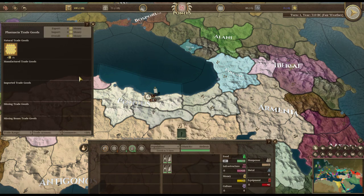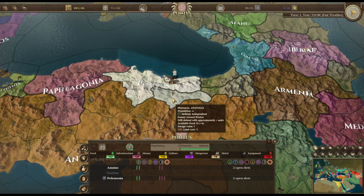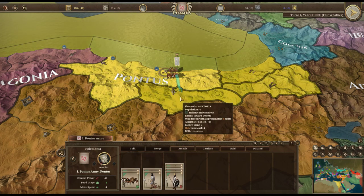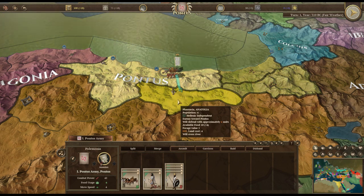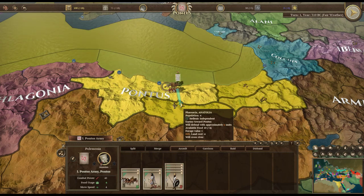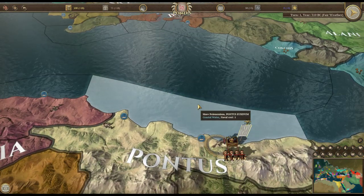Looking at trade details, there's honey here which is amazing. Anatolia is a hill region with a combat width of eight, and we have exactly eight units in our army, so we might lose some. The population is four, so they probably only have around four urban militia defending it. Let's get into the game and decide on our approach.